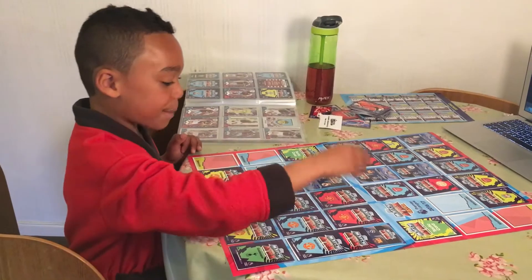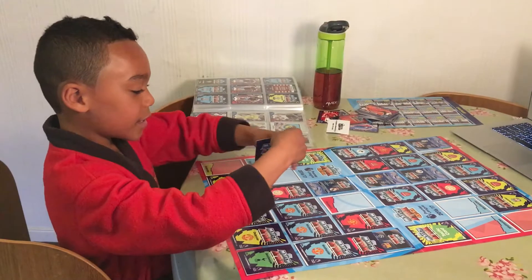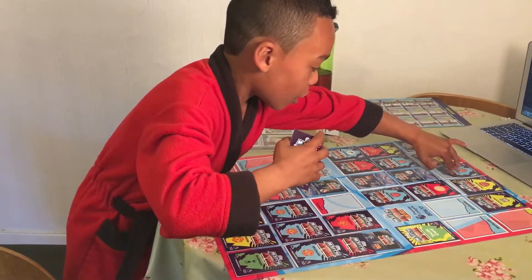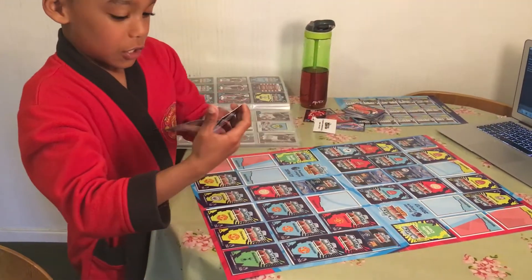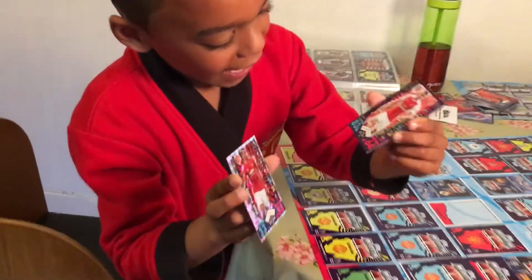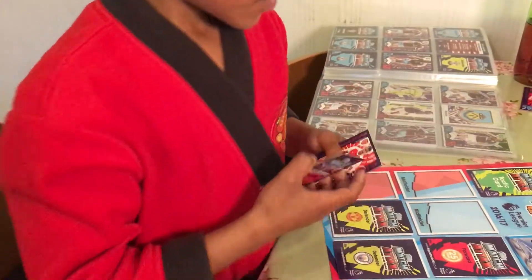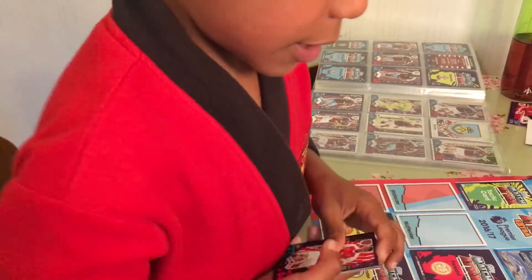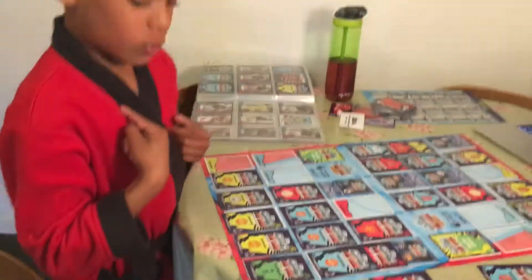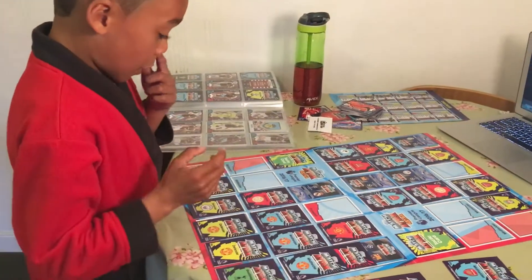Say I pick my Manchester United forwards and they pick their Arsenal right back. If they pick 83 vs 88, I would then score a point. We put them to the side, so it would be one nil to me. Once you've scored, it's your turn again.